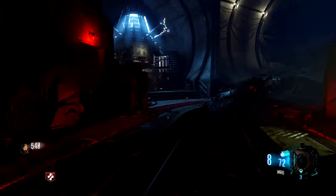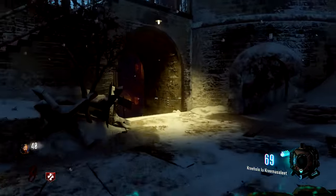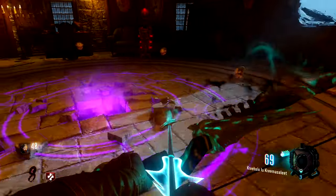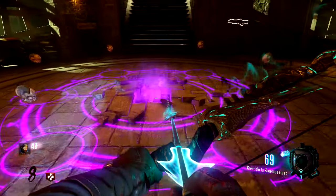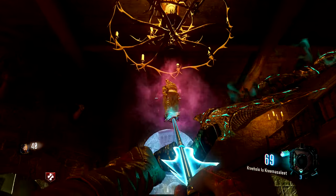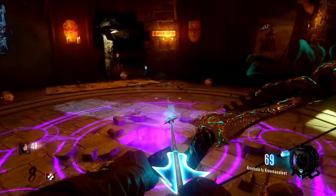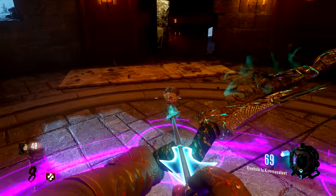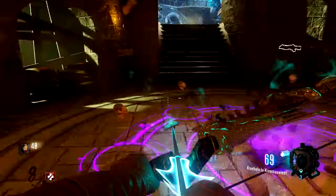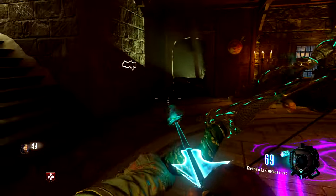Now we're going to go ahead and teleport back. For the next step, now that we have all these six skulls here, what we need to do is get some crawlers. The crawlers are going to be eaten by these skulls — each skull eats a crawler one at a time. Once you get all six disappeared, it's going to give us the next challenge.